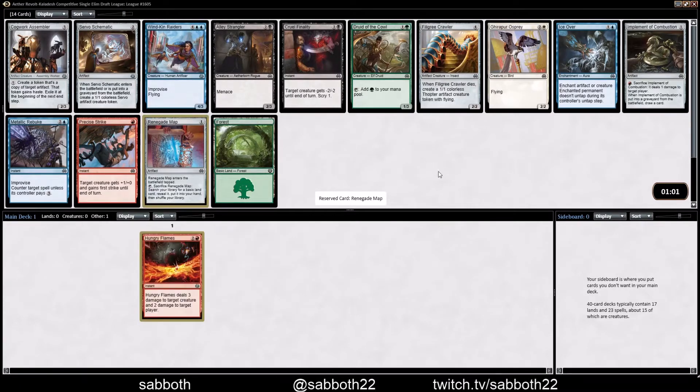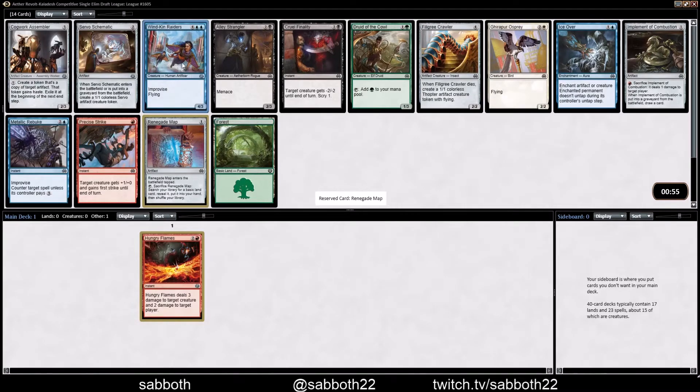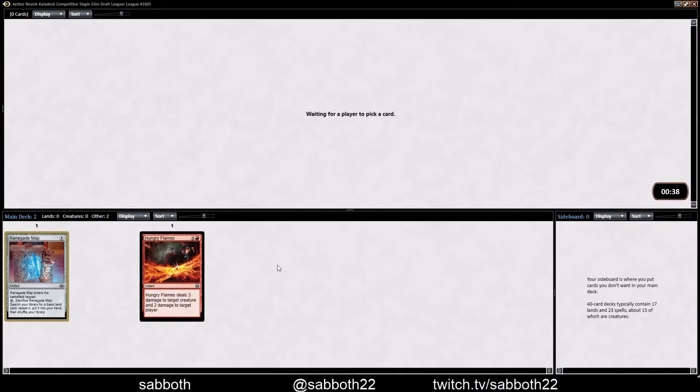Renegade Map — another weak pack here. Cogwork Assembler can be strong in the late game. Windkin Raiders might be the best card here besides Renegade Map, but I'm going to stay open. Blue-Red can have a strong artifact theme, but Renegade Maps are just better lands — an upgrade to any land you could put in your deck.